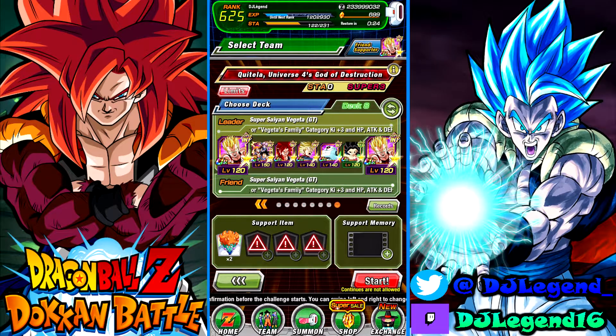Yo what's going on y'all, it's your boy DJ here. Today we're back on Dokkan Battle going against the God of Destruction event — Universe 4 God of Destruction Catella. We pulled out my boy GT Vegeta and the GT Hero team. Hopefully this team can take it down, but we'll see. If you enjoy the video, make sure to like, and if you're new to the channel, subscribe to help us hit 170 subs and then the bigger goal of 200.